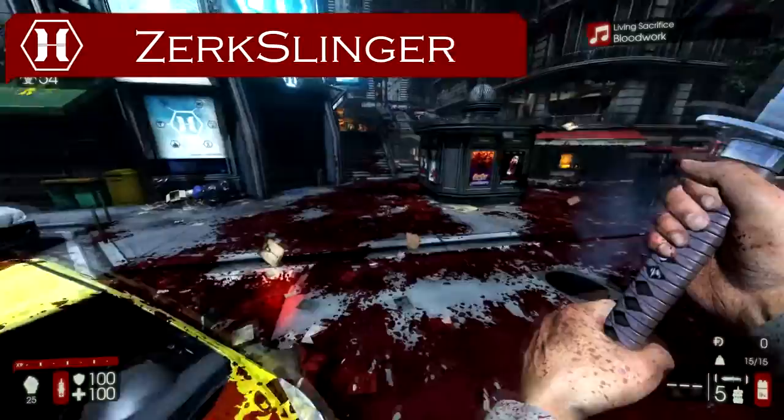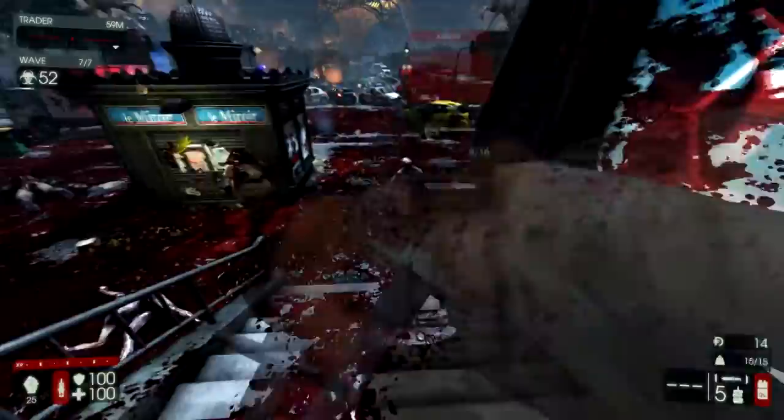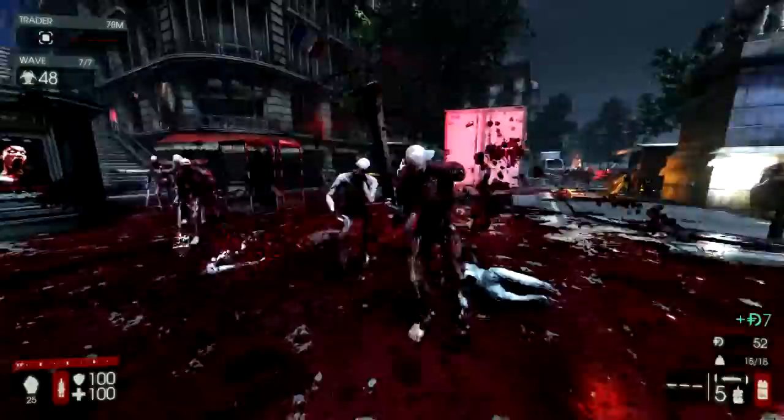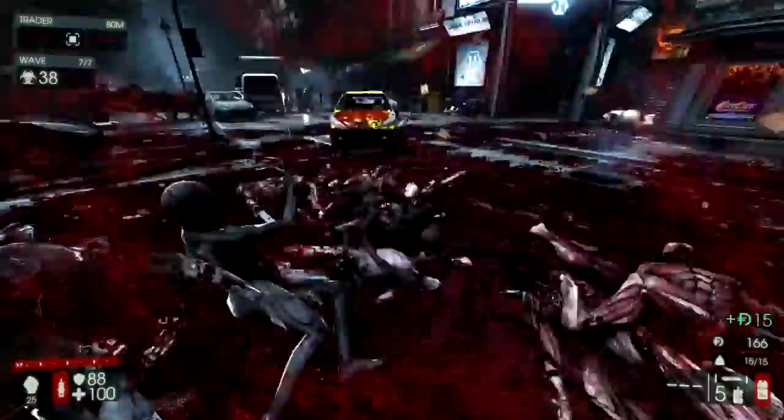The last one was suggested to me: the Zerk Slinger. Not the Gun Zerker, because that's already taken, and Zerk Slinger sounds way stupider. In case you couldn't guess, it is the Berserker, and we're throwing on the Dual Magnums. This is really, really strong. One thing you'll find is that Scrakes are a little tougher to deal with than Flesh Pounds as Berserker — it's one of the only classes where that's the case.